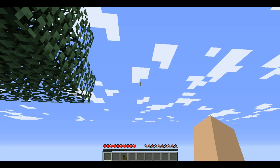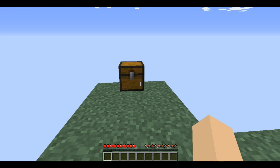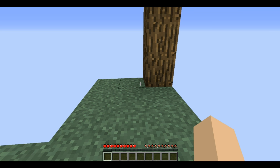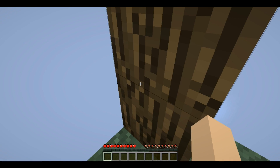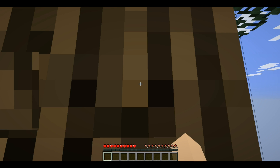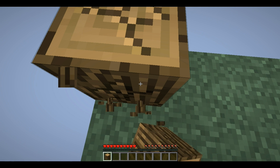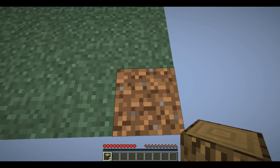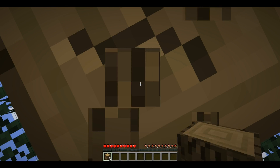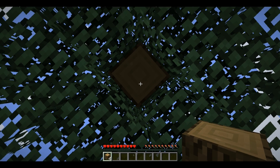Without further ado, let's see what we got here. First of all, we got a lava bucket, ice — got that. Let's go ahead and close that. We have a tree here, so the first thing we want to do is get some wood. Hopefully we can get this. Got one piece, two, three, four. We'll leave that piece there for now.